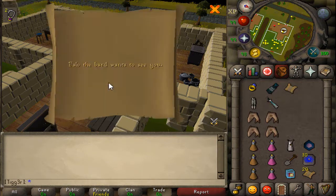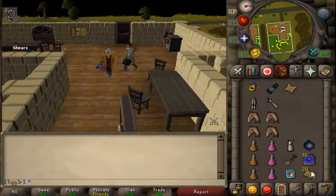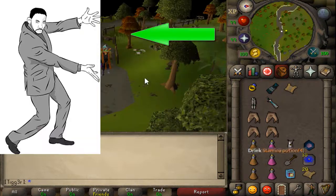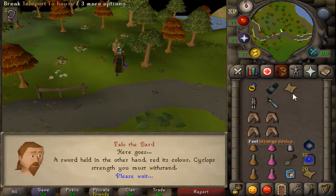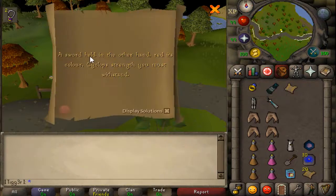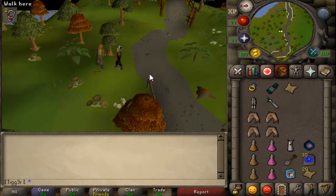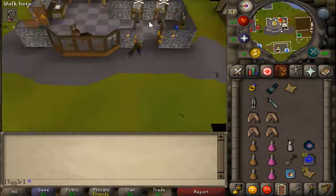So let's check what we've got to do first. Falo the Bard wants to see you. For this one, if you have the Music Cape, you just equip it and teleport straight there. There's Falo. So you talk to him and find out what he wants — he wants a Dragon Defender. If you have a Glory, you can quick teleport to the bank, grab the Dragon Defender, show him, and you're done.